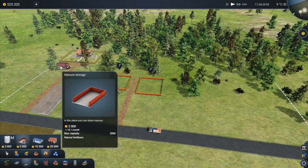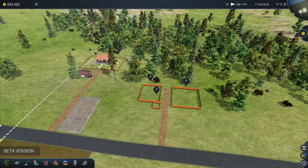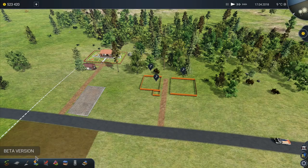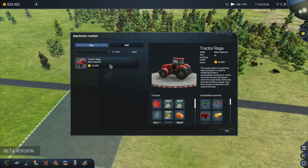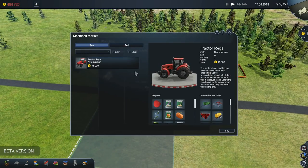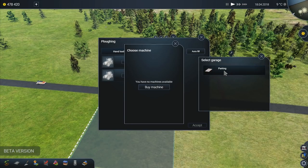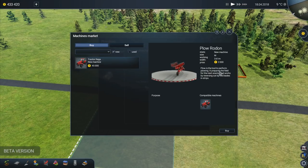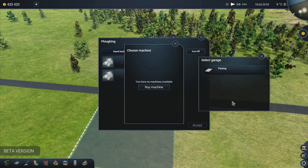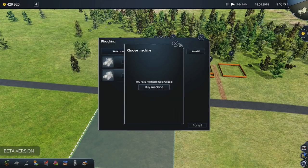Now the garage is done, which means we can go and get some machinery. We go into plowing, machine, choose - I want to buy a machine and I'm going to buy that one right there. Select garage - that one's going to go there. I can get two of them actually. I'm going to get another tractor. Then we're going to go over here - we need some plows. This plow is a tool to perform plowing pairs of field, that's the one that we want. And then this one here is the cultivator, so we want to buy that one as well. So we've got four items in our garage.